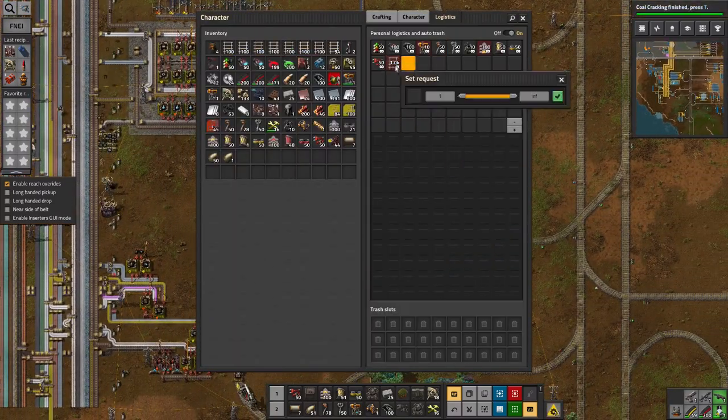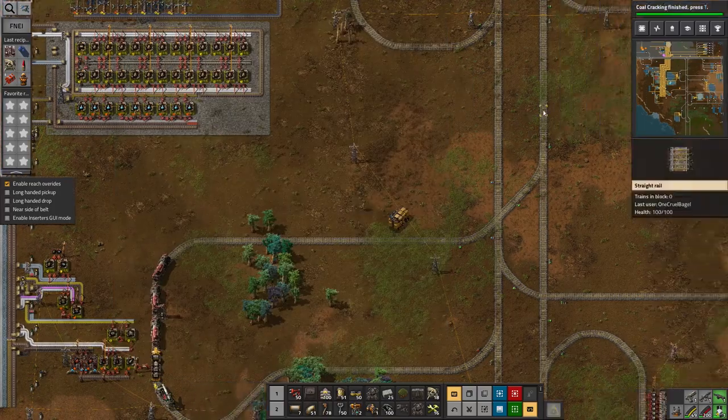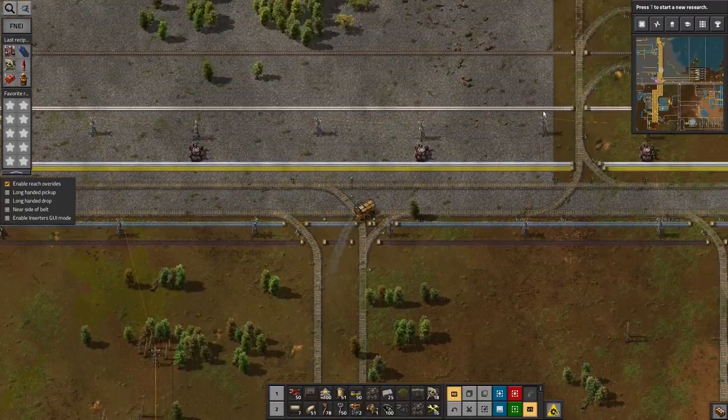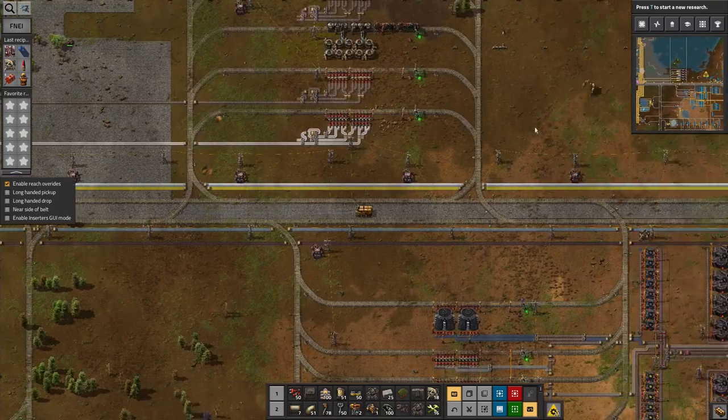Also, they're trying to bring me an enormous number of rails — let's cut that down a bit. I keep not clicking on the tick properly, so it doesn't save the settings I've just made. Right, let's go and play with chemistry.